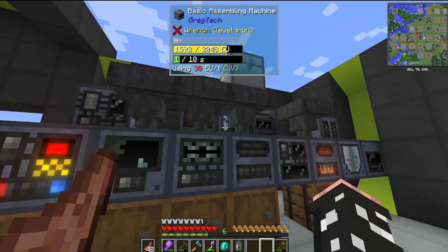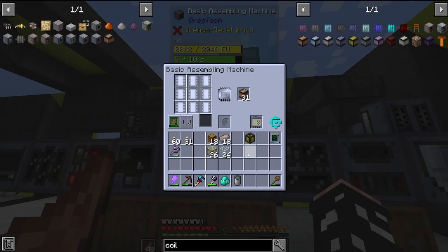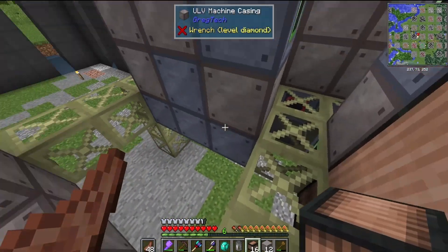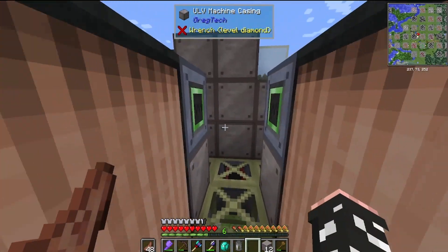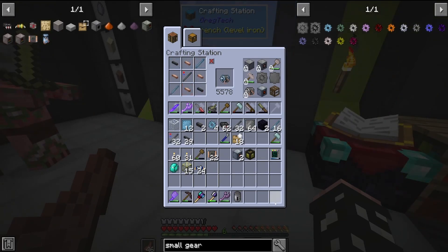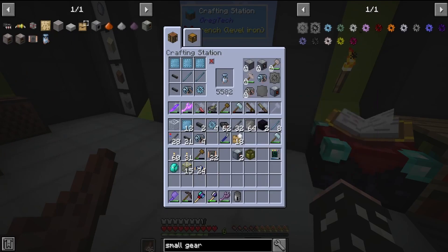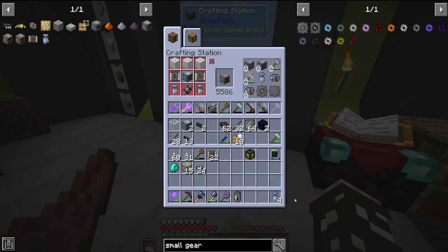These are all the materials needed to make the 32 coil blocks. We will upgrade these in the future to make our benzene setup faster, but for now they'll suffice. And now we make the controllers — the pyrolyze oven and the greenhouse need roughly the same materials, but just rotated around a little bit.